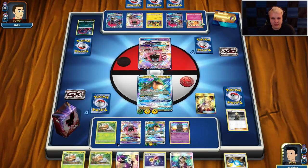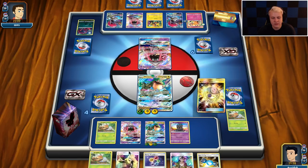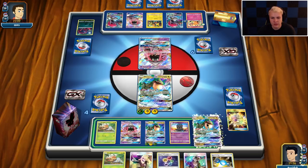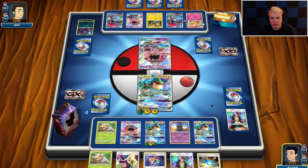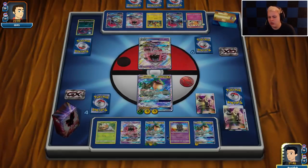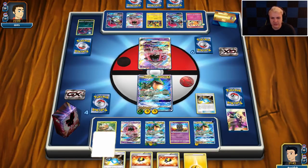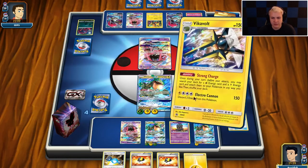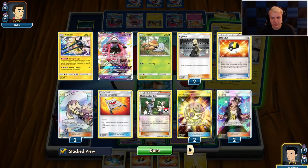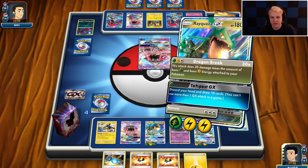He's got the Lele pass, so we're in good shape. I'm going to go attach and just get another Ray at this point. I've got three Candy, two Choice Bands. Let's go ahead and use the ability. All those cards are unnecessary — we're not using those. Oh, I didn't even check if we had energy in there — there was Lightning in there. I should have known. Okay, here we go, now we're in business.